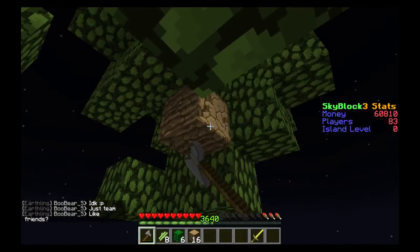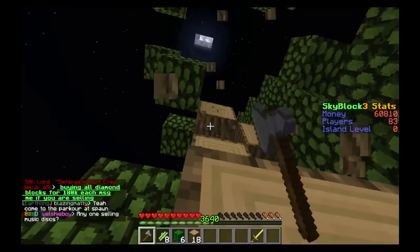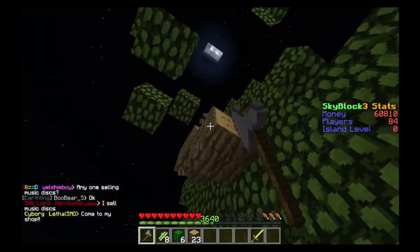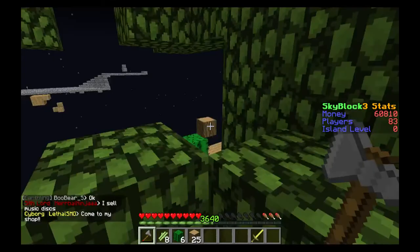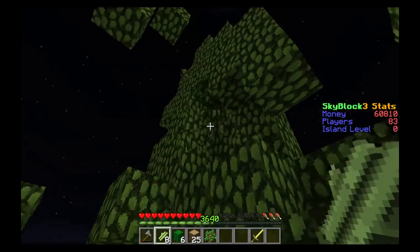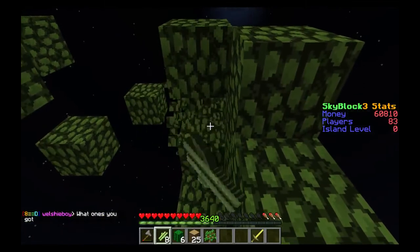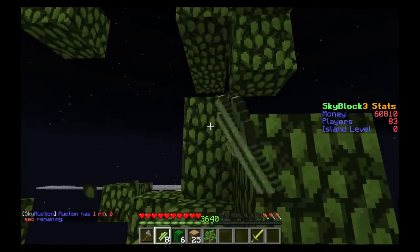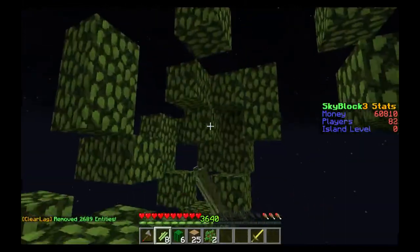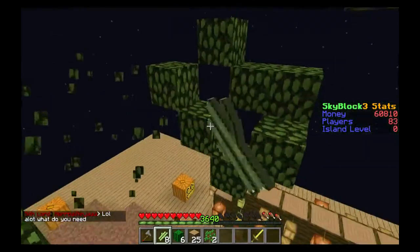I'm kind of happy that this tree grew this big so that I can get a lot of saplings from it as well as oak wood, so that we can have a lot of supply of charcoal as well as wood. Let's see if there are any wood that needs to be cleared off right here — hopefully there's no wood here.